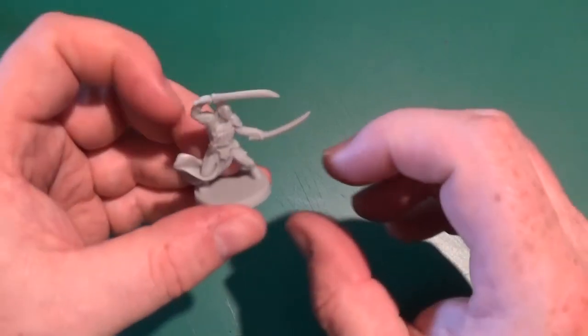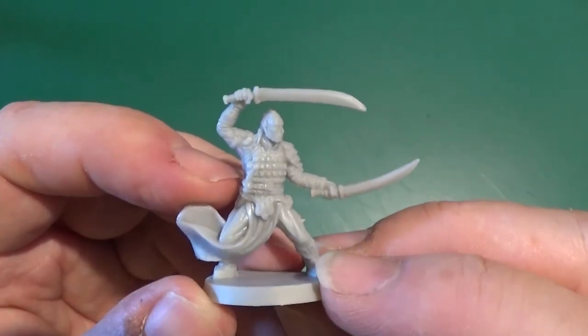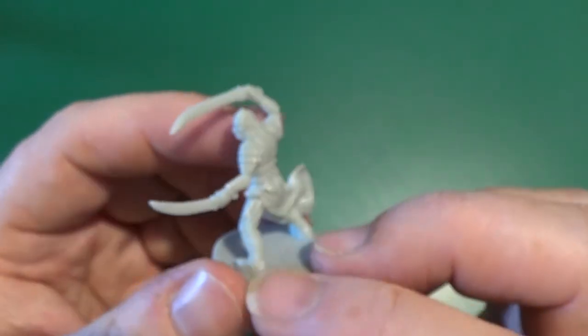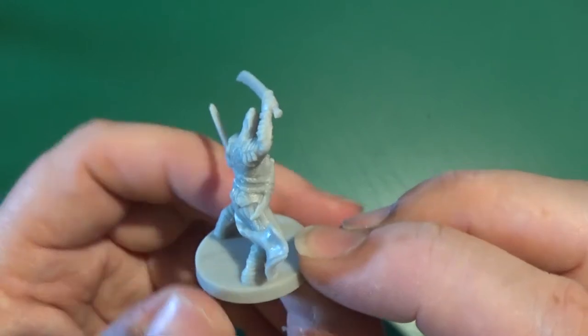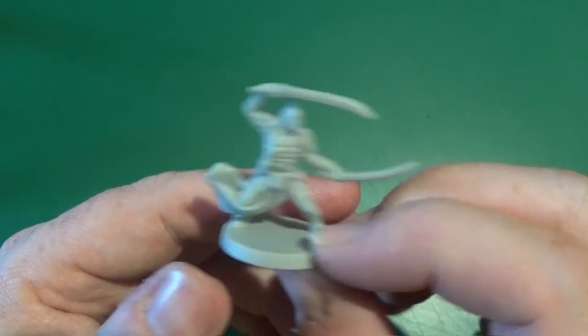Now let's have a look at the minis. So we have our first mini, which is the Hero mini. His name — I nearly forgot — is Shentu. There's his mini. This is Shentu.